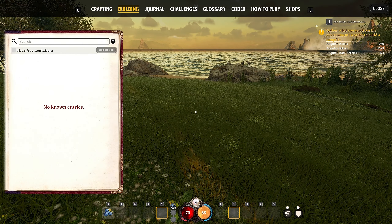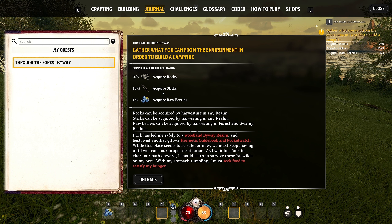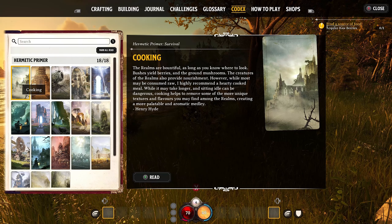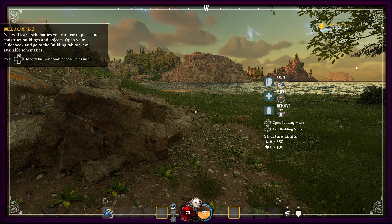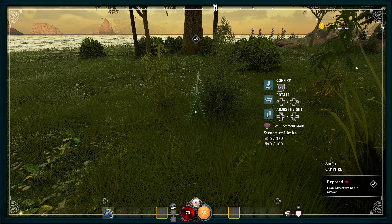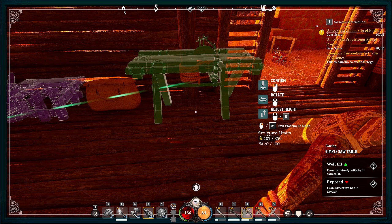Our next task is to gather materials to build a campfire. In the journal we can see we need rocks, sticks, and berries. Rocks and sticks are found in any realm, whereas berries are just in forest and swamp. You can also check your glossary to find where certain things are located in which biome. We then press B to bring up the build menu and place the campfire blueprint. I really like this system — you don't have to have all the items to build something; you can put the blueprint down at any time, go get the stuff, and come back to actually build it.